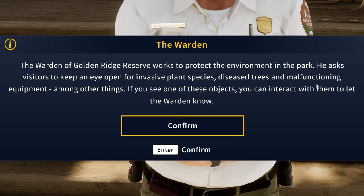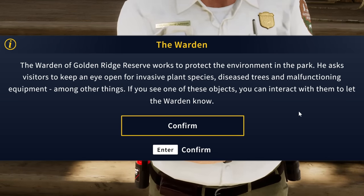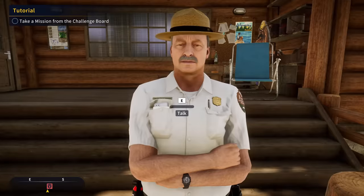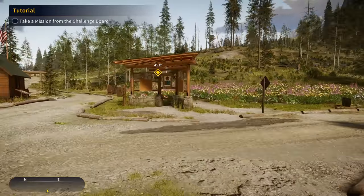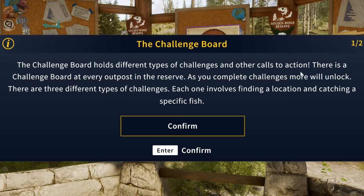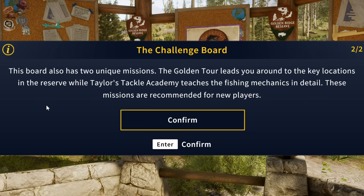The warden of Golden Ridge Reserve works to protect the environment, asking visitors to report invasive plant species, diseased trees, and malfunctioning equipment — these are the warden favors. The challenge board is something you'll visit a lot if you want to earn reputation to buy tackle in the souvenir shop. Reputation comes from completing missions and challenges — the board at every outpost has different types, and as you complete them, more unlock. Daily and weekly challenges do not give reputation, but board challenges and warden favors do.